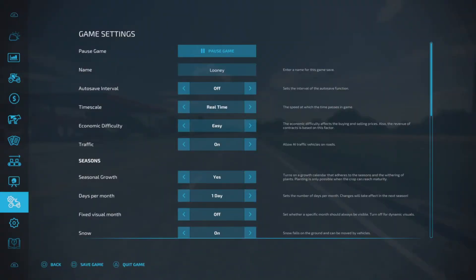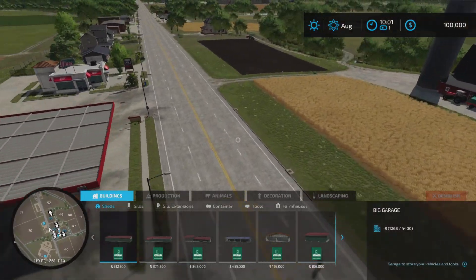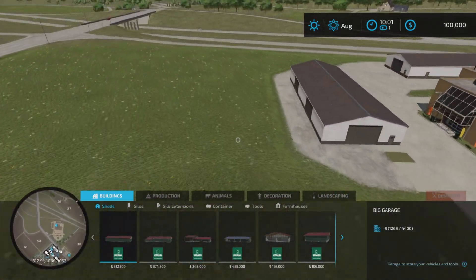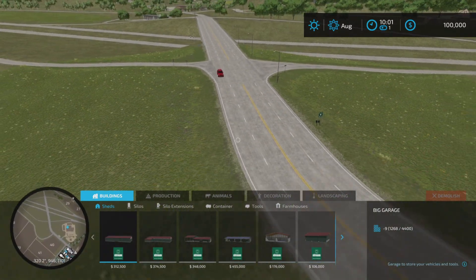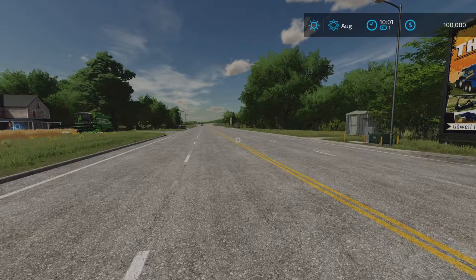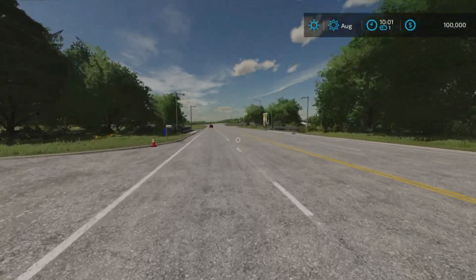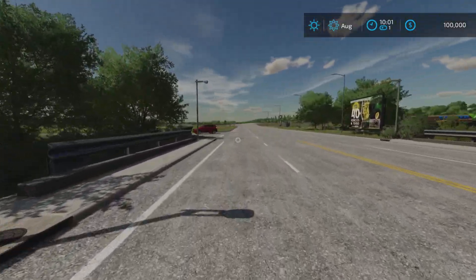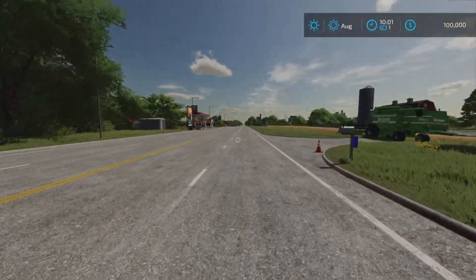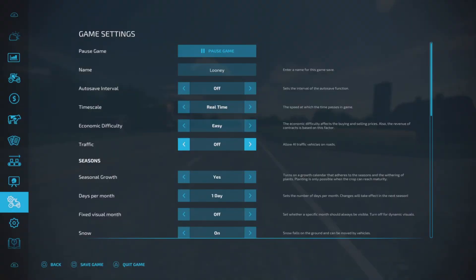The last option here is traffic — allow AI traffic vehicles on road, on or off. This road doesn't have a lot of traffic at the moment, but as you can see out here we have traffic and cars moving along. If you like to move large vehicles and find some maps' vehicles are more annoying than others, you can turn traffic completely off and the cars will completely disappear. There will be no traffic whatsoever.